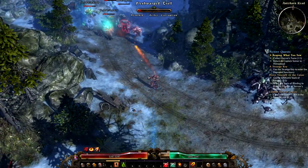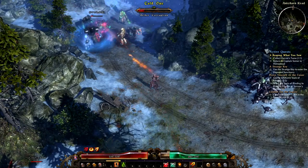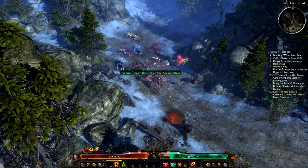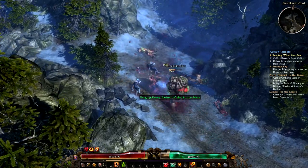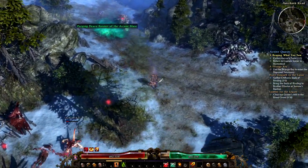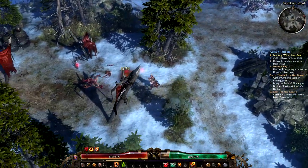Welcome back everybody. I am your host Wynneback and today I'll be taking you through my build for a two-handed ranged Demolitionist and Occultist. This is the Pyromancer class and you'll find out very quickly that it's probably the most simple yet effective class you will ever play in your life.